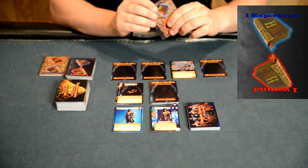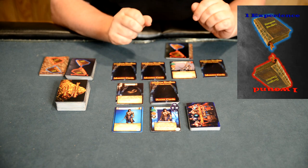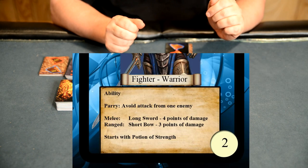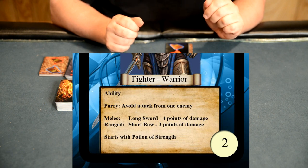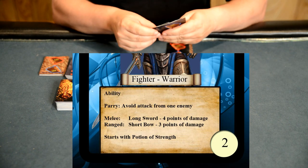After the monster is turned over, we will then place down cards equal to the health of the monster. The character will now attack the monster either using the melee attack or ranged attack. Since our fighter does four points of damage using its melee, we are going to take four points off the monster and place that in front of the character.